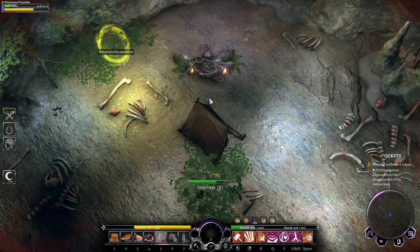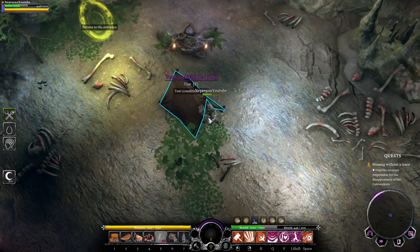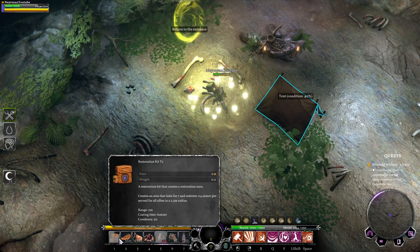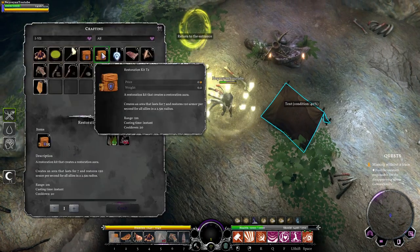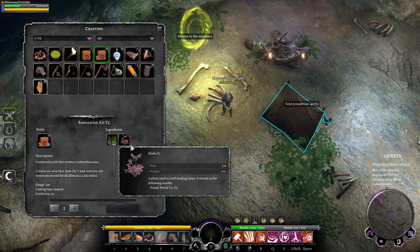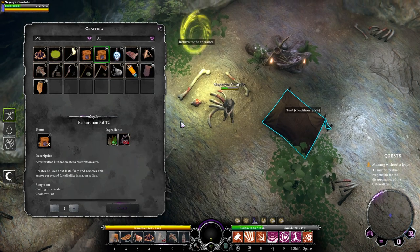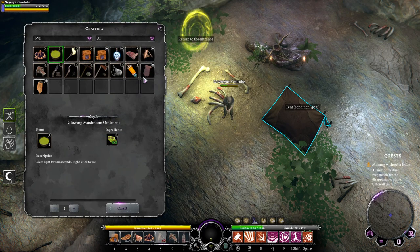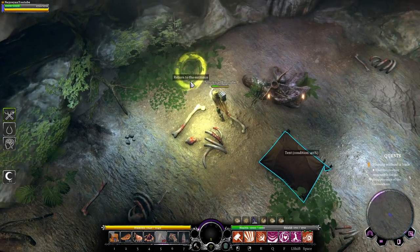Probably the best choice if you're playing alone would be the shield and the Warhammer, not the Great Hammer. Also use a lot of these consumables because I think you get a lot of them anyway. You get 15 per craft — one tier, four tier, one herbs — you get the idea, craft a lot of them. Also make some soup if you want, but the soup is not so great.